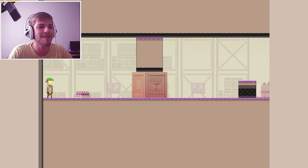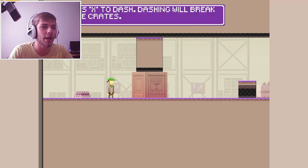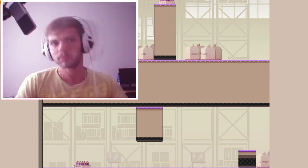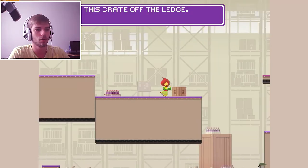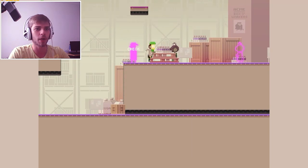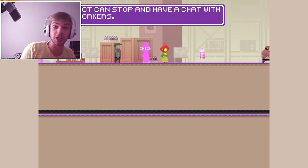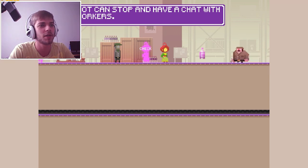Hello, my name is Andre and Andre is a pixel guy. Press X to dash - dashing will break large crates. I'll push that off there and then we'll switch and use that crate to get over here. Checkpoints!